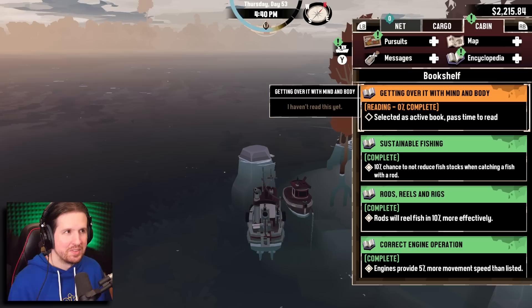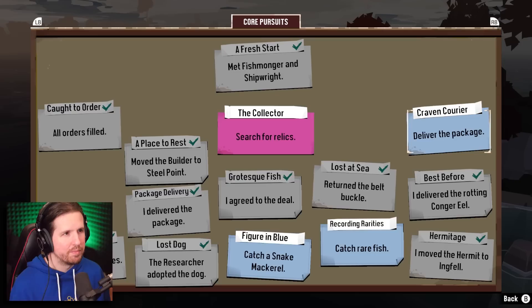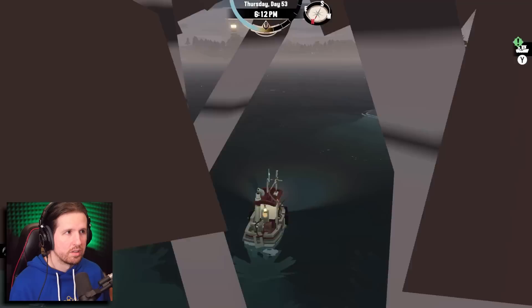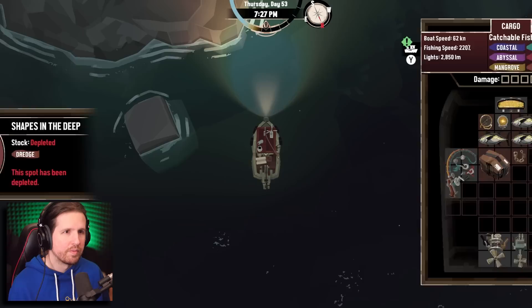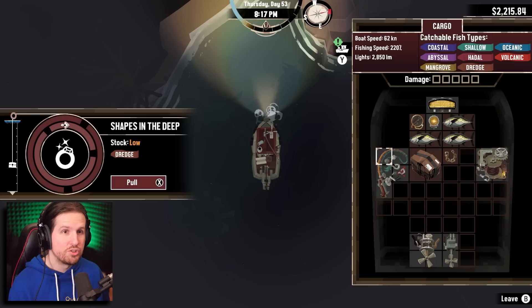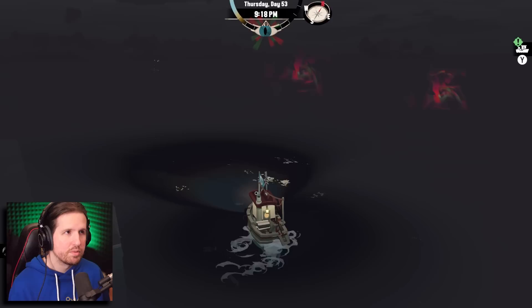I am so tired of getting reading material. 'Getting Over It with Mind and Body' — this is a reference to the game Getting Over It with Bennett Foddy. Deliver the package — okay, I'm happy to do it. What's this over here? Might as well get this to give to the trader while we're in Little Marrow. Broken monocle — are you serious, that's it? Let's get this too. Another dredge, another broken monocle. Absolutely terrible.